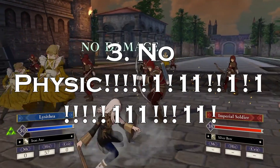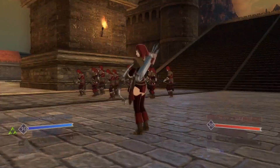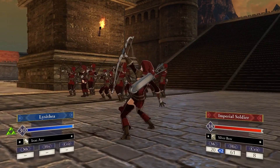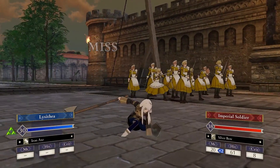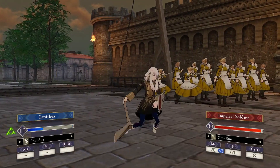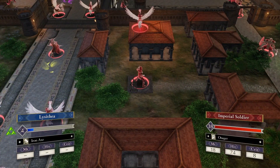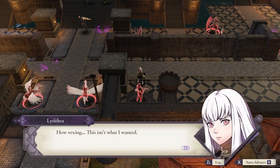Number 3. No Physic. Lysithea has Heal, Nosferatu, Seraphim, Warp, and Abraxas. Never mind the fact that Lysithea does have Warp — one of the most useful spells in the game — without Physic, she is a bad magic user. All magic units in Three Houses have to be great healers as well, so without Physic, she's worthless. Didn't you know that?